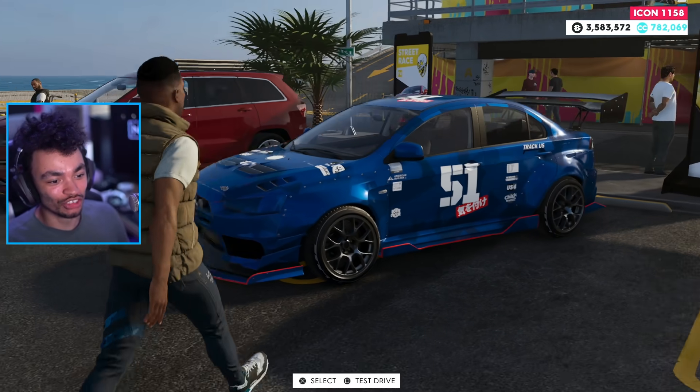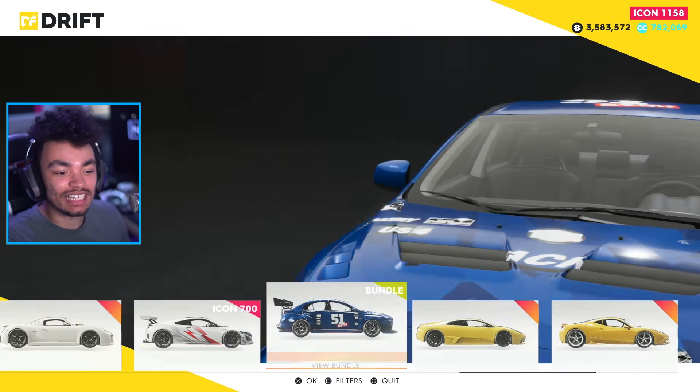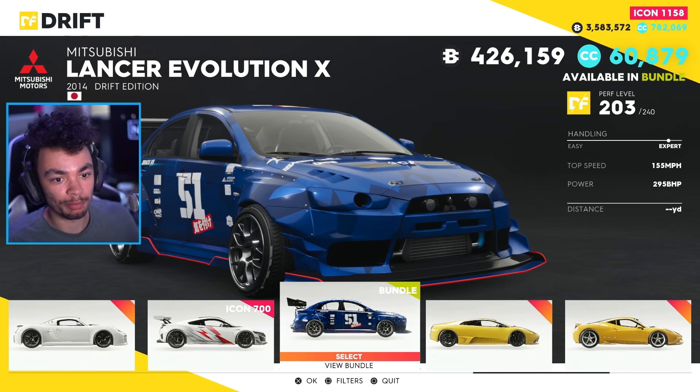Today, the Evo 10 has just landed. This is a very special Evo 10 because it is a drifty boy. This is the newest Summit reward — actually, it's in a bundle.